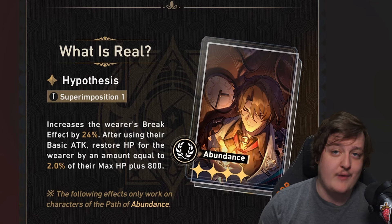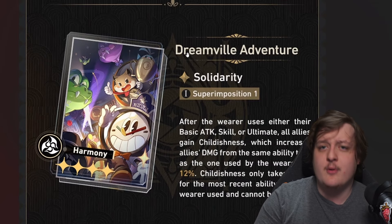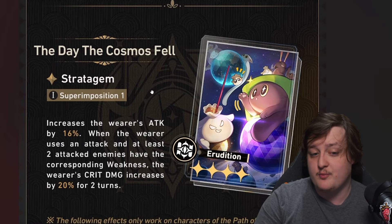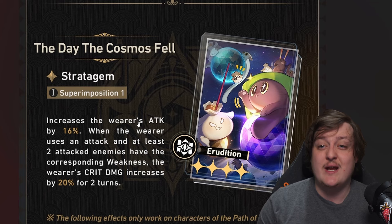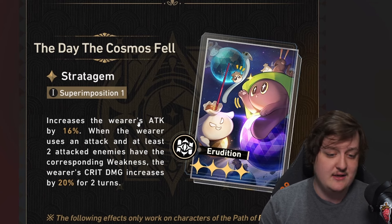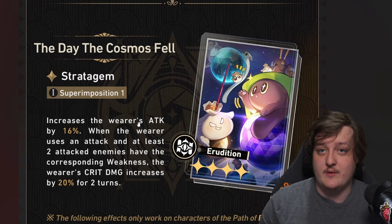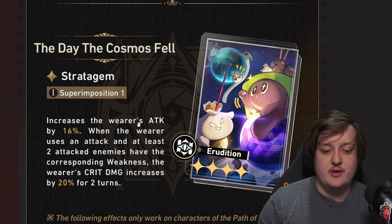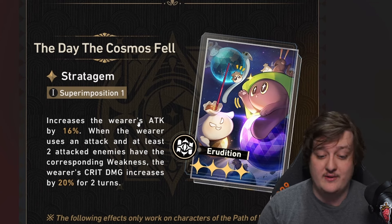Now let's talk about my rankings. Number one is the Erudition light cone — it gives you the most stats for free and the requirements to hit the crit damage buff are pretty easy to meet. In my opinion this is the best light cone here and the one you should be prioritizing. I think this is going to be better than the current 'Breakfast' light cone, because it offers an upfront attack bonus and an easy-to-get crit damage bonus.